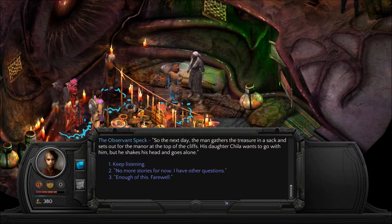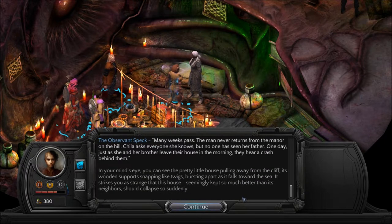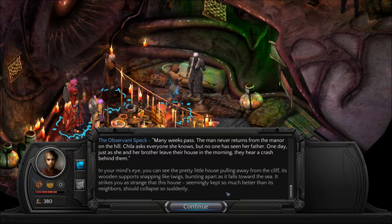'What should I do with this artifact? For I am a simple man, not a wizard or a sage. Artifacts bring trouble, and I have a family to protect. I'll bring this treasure to the boss of the town, and she will thank me for it.' So the next day the man gathers the treasure in a sack and sets out for the manor at the top of the cliffs. His daughter Chilla wants to go with him, but he shakes his head and goes alone. Many weeks passed — the man never returns from the manor on the hill.